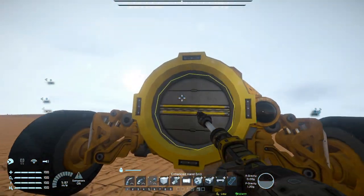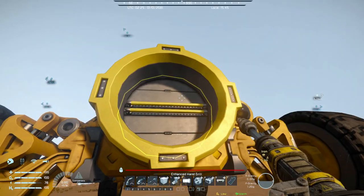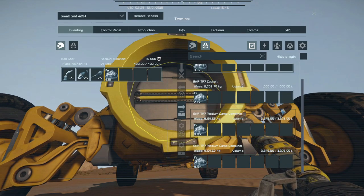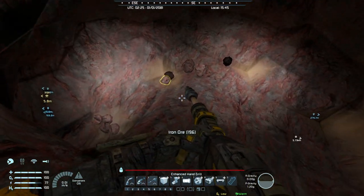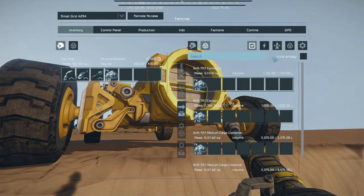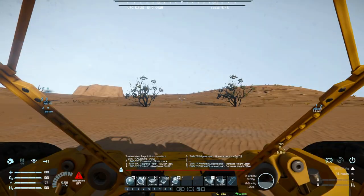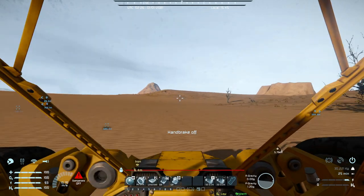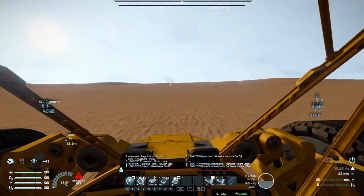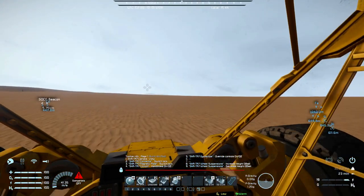Let's begin mining and see how much time it takes to fully fill up this truck. Five minutes later the truck is full - we have about 25,000 kilograms of ore. That was fast. This makes the whole process so much faster - it's incredible. Now we just go back and a few more trips and we will have enough resources.